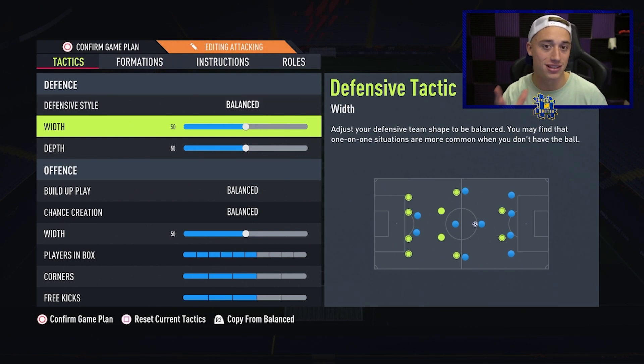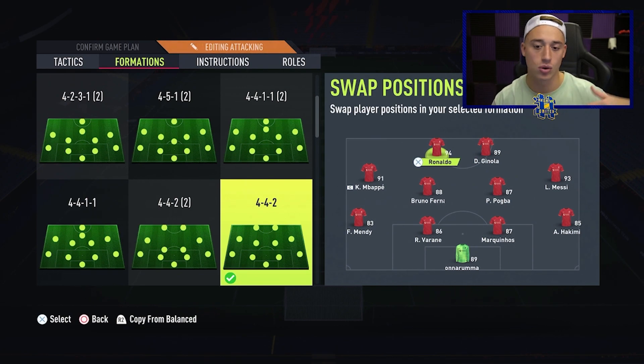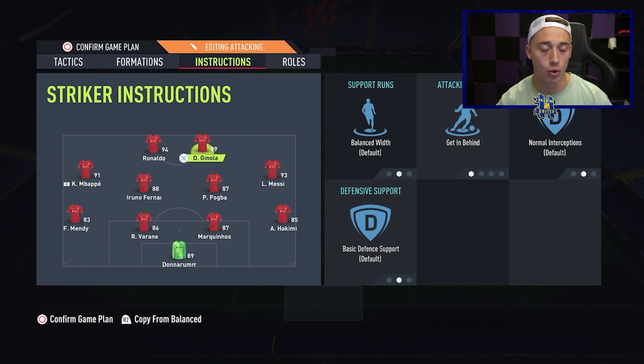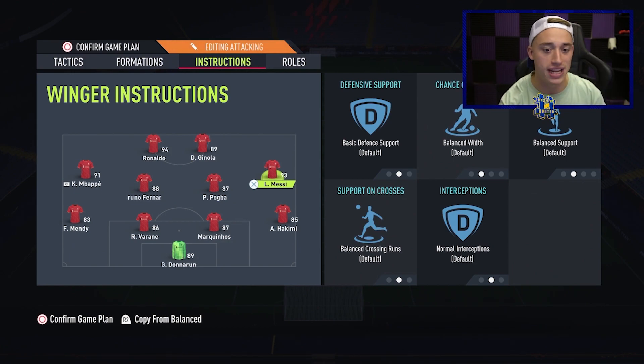We'll have to see if that changes as the meta progresses. R9 on the left, Ginola on the right up front — it doesn't really matter too much because they've both got five-star weak foot, so that's absolutely sound. With my wingers, Mbappe on the left, Messi on the right. I obviously want Mbappe to cut in on the right and finesse, same with Messi cutting in on his left and shoot. The rest of the team is quite basic. So that's the 4-4-2 tactics.